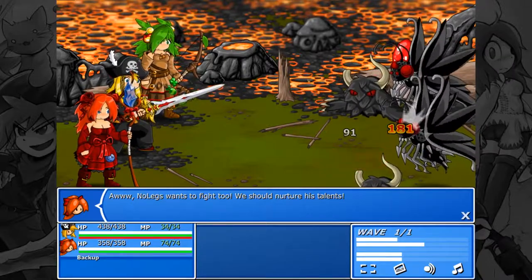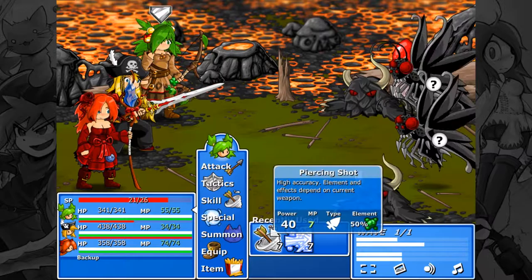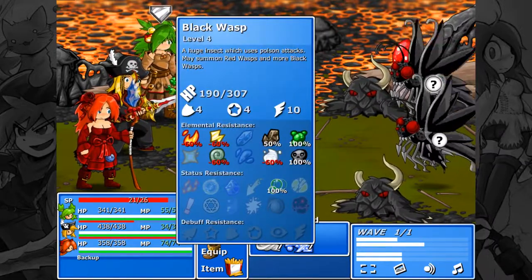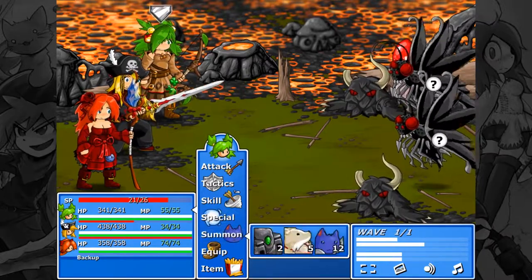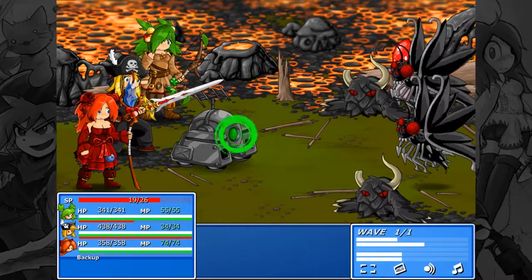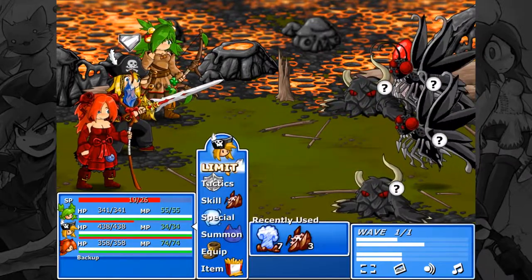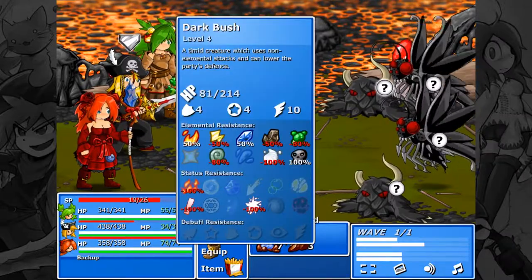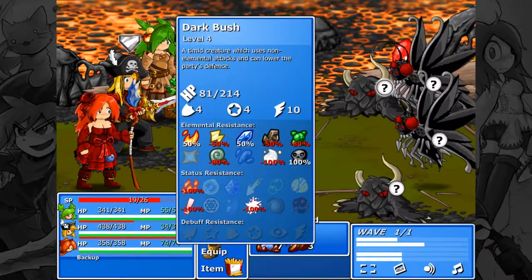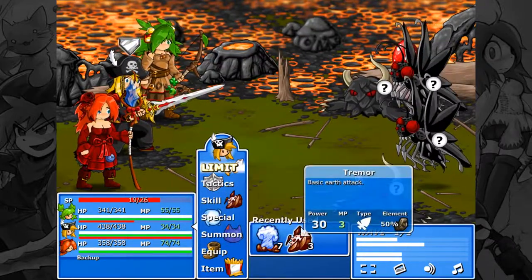Hi, Nolegs! Nolegs wants to fight too — we should nurture his talents. She doesn't have a lot that she can use here, so let's use the Scan Bot. Sadly it killed one of the enemies, but whatever. Dark Bush, level 4: a timid creature who chooses non-elemental attacks and can lower the party's defense. I still have that but I don't want to use it yet.